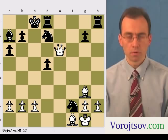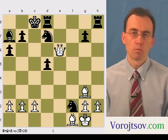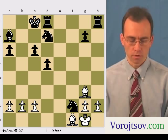This is a very thematic combination, already presented in the game of Esteban Canal. It's a mate delivered by two bishops. The first move is a queen sacrifice — queen c6 check — and the only legal move black has is to take the queen with the pawn. Then the second bishop goes into action and delivers mate on a6.